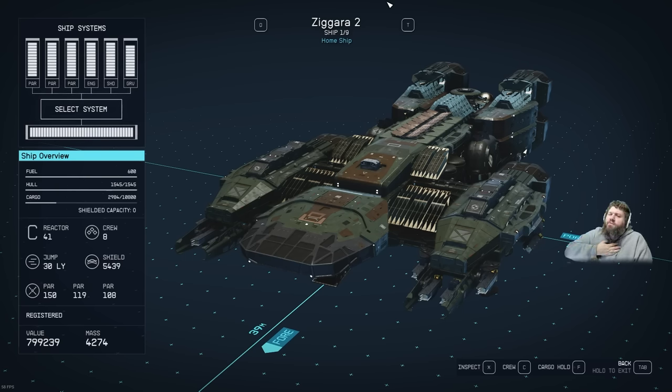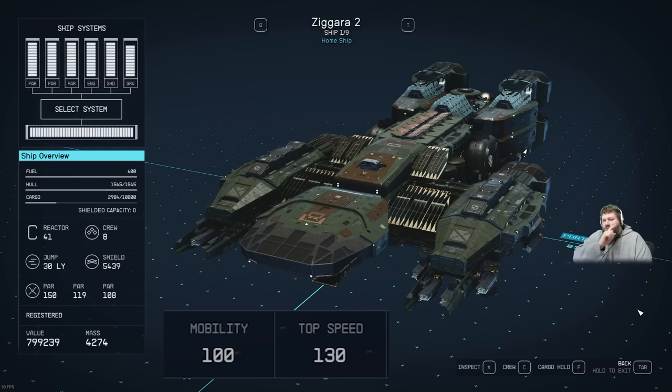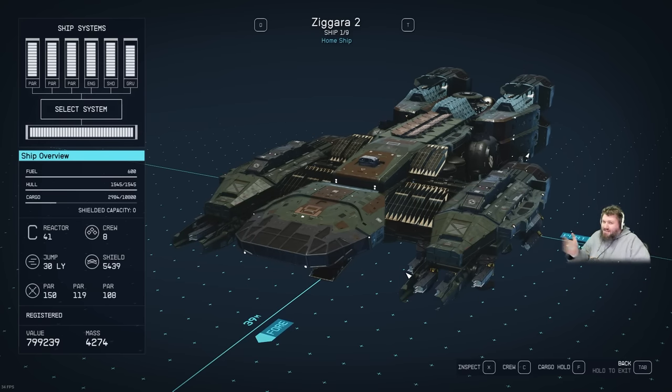This ship is bristling with 12 top-end particle beam weapons so you can reach out and touch people at almost 4,000 meters, packing a total punch of 377 firepower at a cost of 800,000 credits. The mass is 4,274, leaving you one mass to work with before you lose mobility — we managed to keep that at 100 — with 130 top speed. She is a nimble ship for its size.